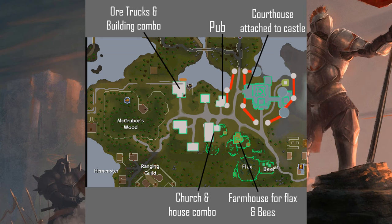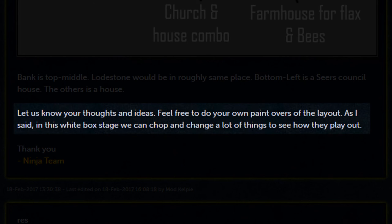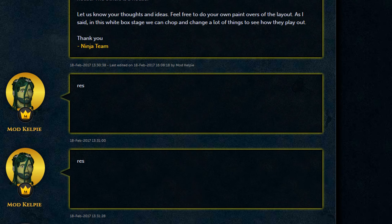I wasn't sure where the bank was - my best guess was between the ore truck building and the pub, though it wasn't labeled. He then clarifies: the bank is top middle, the lodestone will be placed roughly in the same spot, and the bottom left is a Seers Council House, with the others just being houses. That answers my questions. He invites everyone to share thoughts and do their own paint overs of the layout since it's still the white box stage. Mod Kelpie has two reserve posts on the forum which will be linked below, and he may add more as the project develops.